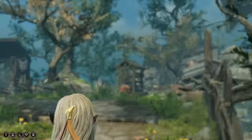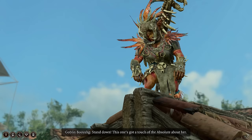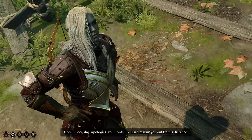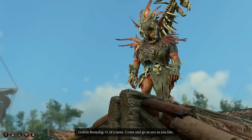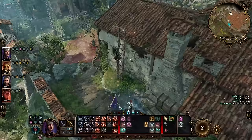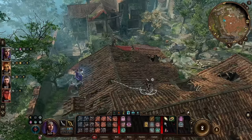Most people already know that you can talk your way into the Blighted Village as a drow, or disguised as a drow. Don't pick that third option, by the way, or the goblins will attack. But you can also sneak into the village by climbing the vines back here, allowing you to ambush the ambushers.